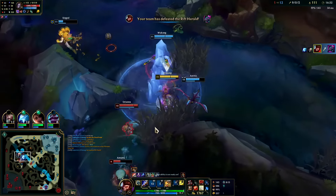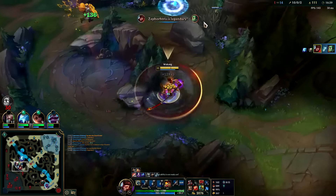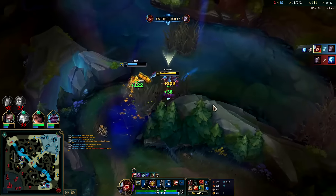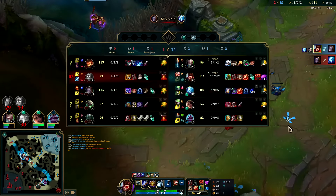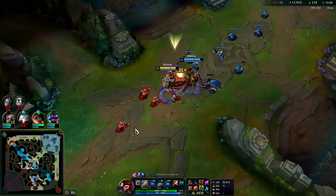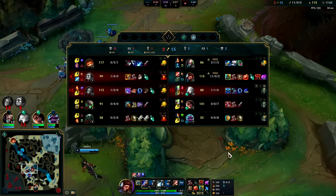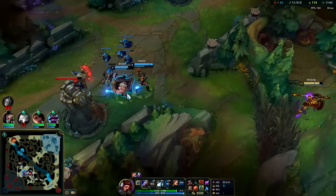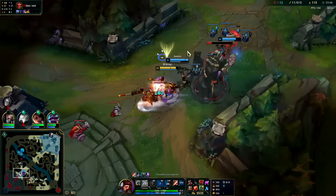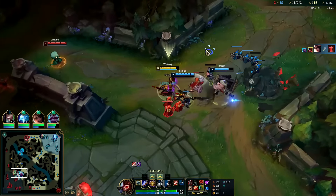Amumu E into W — I'll flash for this. E, auto attack, Q reset, R — Orianna's trying to pinch kill, she's not gonna be able to. Okay I lied — she is able to. Wow, that's a lot of damage output from a Phase Rush Orianna. We could lay Herald here, but it'd be a little early. We can break the turret without Herald by the time I lay it, because it takes four or five seconds to set up.